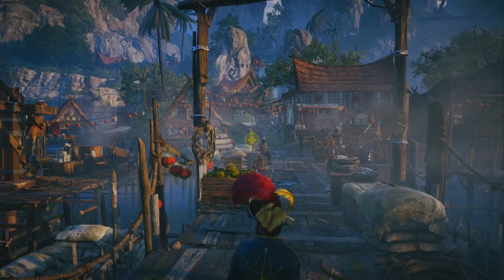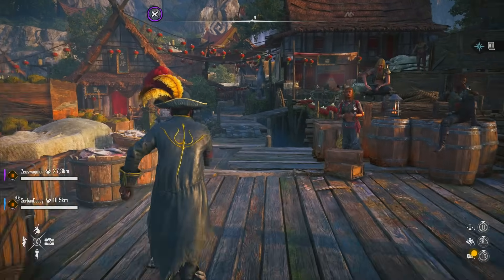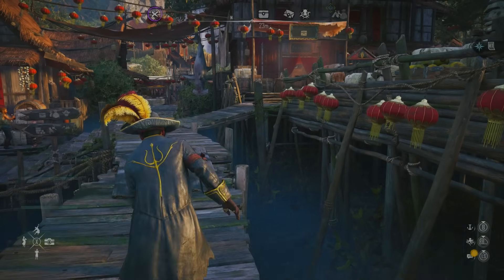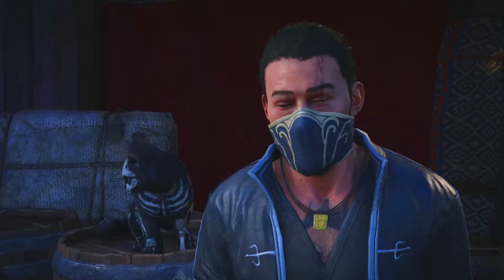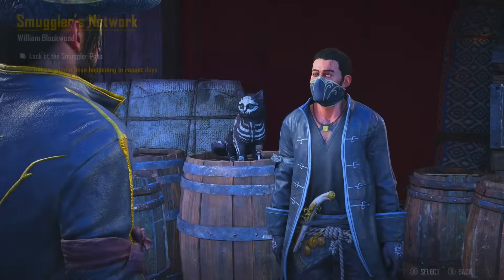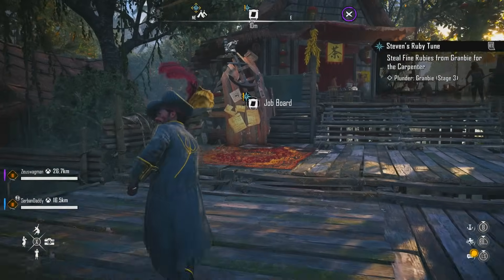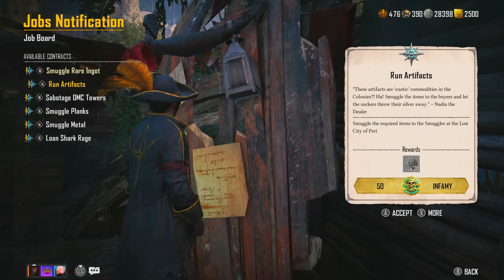Now let's fast travel to Telok because there's a seriously good quest there you can rinse and repeat basically once an hour, like roving missions, and it drops a lot of XP. I want to talk to the Smugglers Network here and see if they've got any more quests — I'm still missing two quests from the Smugglers Network that haven't appeared, so if you guys know where to get them let me know. He doesn't provide more quests. The job board only gives 50 infamy each.